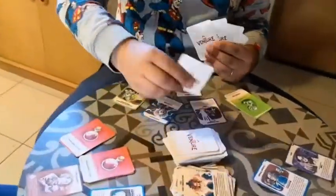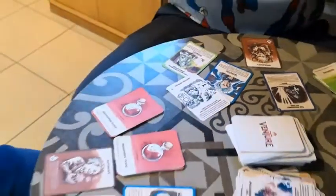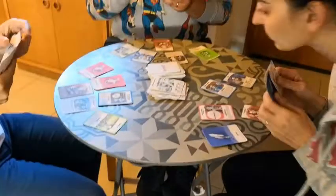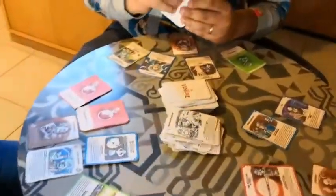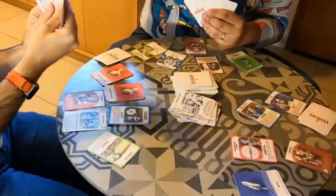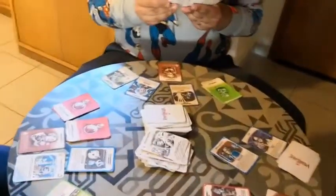Alessio's turn is back. He draws the first card — it's on! He will have to switch one of his cards with one random card from another player. He will give Giuseppe one card and take one random card from him. Alessio still has two action cards to play.